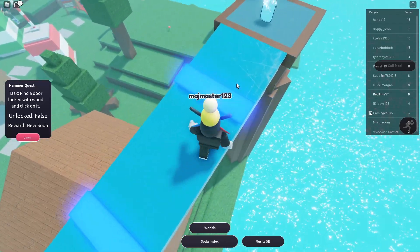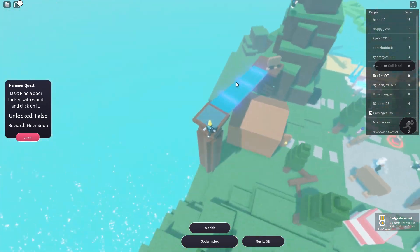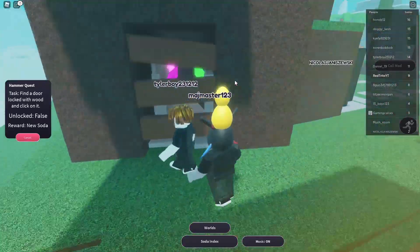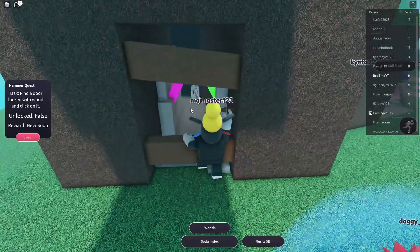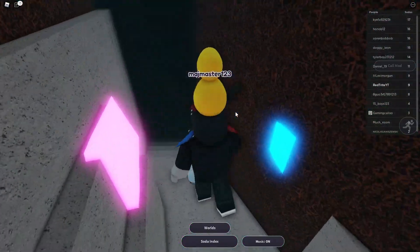I'm wondering if I jump in the ocean, do I die? I actually picked up the pickaxe previously and now I can get this soda — it's called the hammer soda! A secret unlocked. Another secret — what's this?